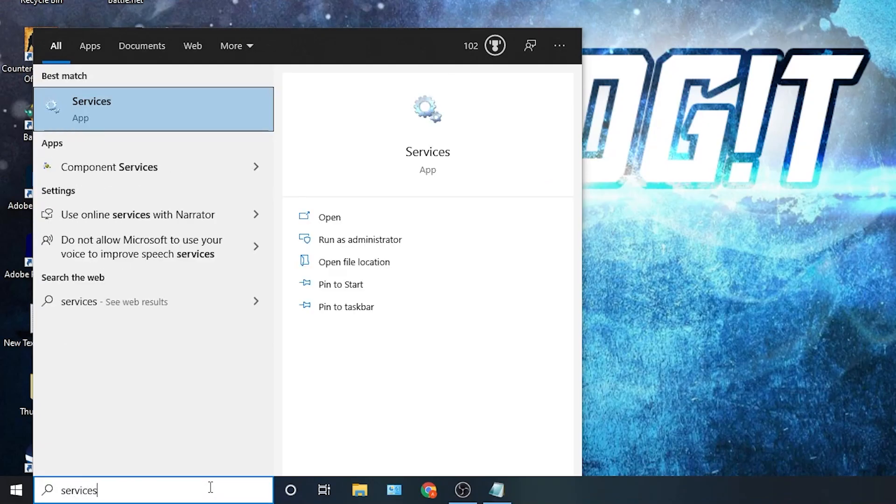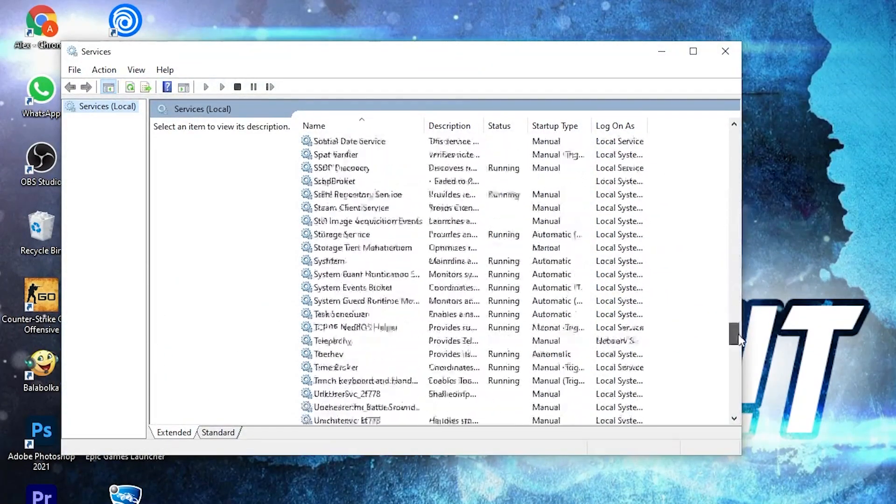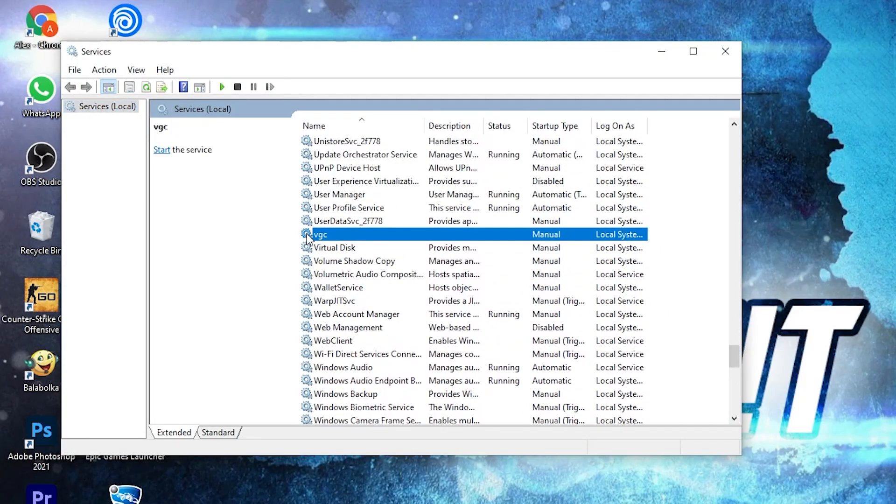Go here, type services, press on it or press Enter — this page will pop up. Here you have to scroll down until you find vgc. You will find it here. As you can see, it is set to manual and it's not running. If you have it so, right click on it.